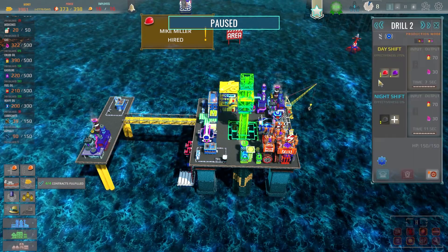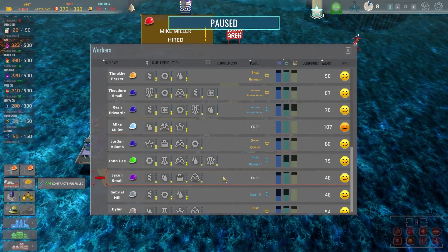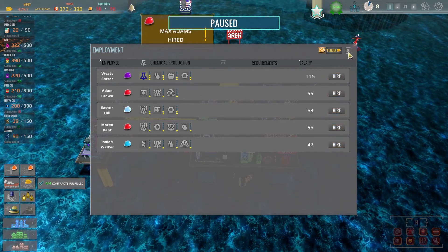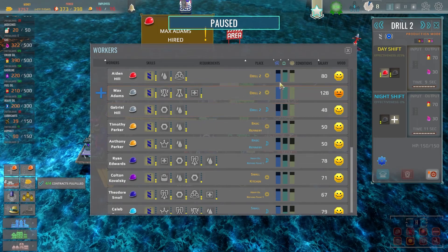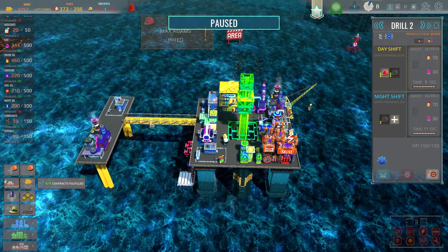Oh, we're not good enough on staff slots. I know what we can do - we can fire the useless guy. Who was the terrible driller? You have to pay him a severance package, but it's worth it. Then we can go and hire the much better driller - Max Adams, you are hired. You can come on the day shift and then you should be drilling a lot more efficiently. We should see our crude oil balance go up significantly - look at that, making a real big difference.